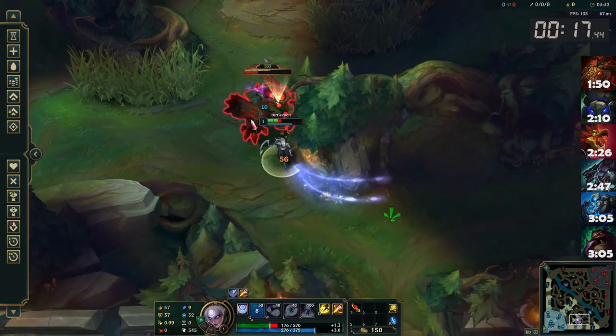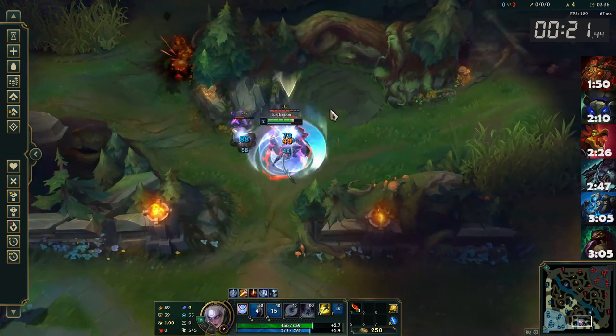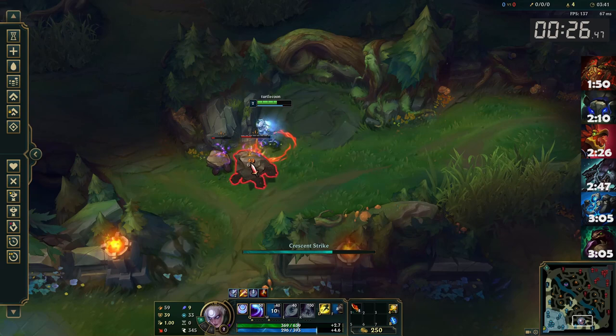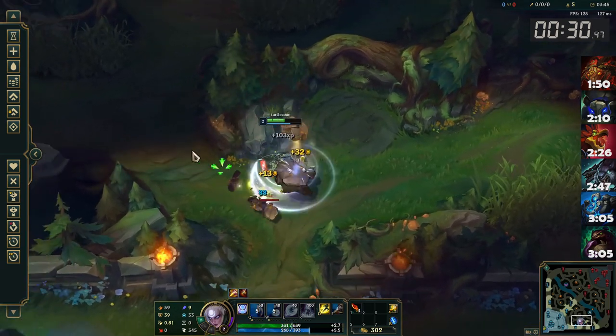You can open by autoing the blast cone to get a passive stack, but to be honest it doesn't really make a difference, especially if you're leashless. Open on Krugs with your Q and focus the big one down.